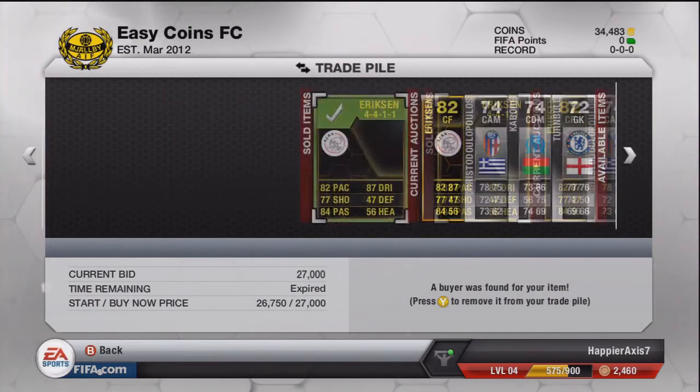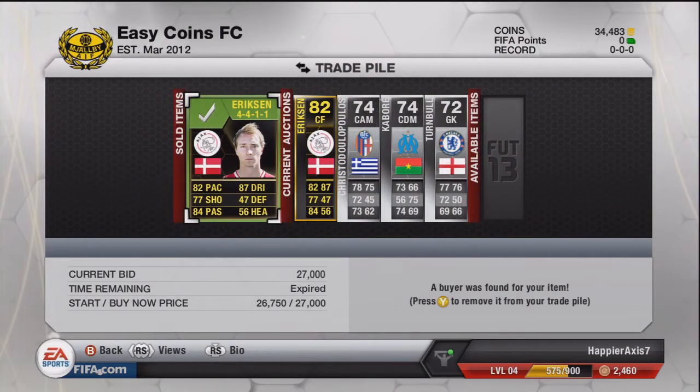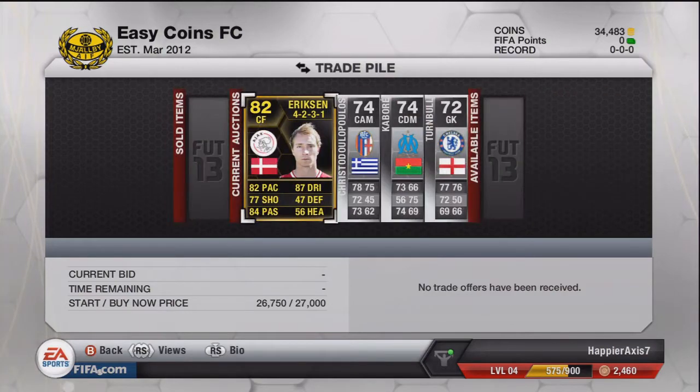I come back to find we have sold two items: the Akore, which was a nice little profit, and the Ericsson at 27,000 coins — a great profit of around 6,500 coins after tax.